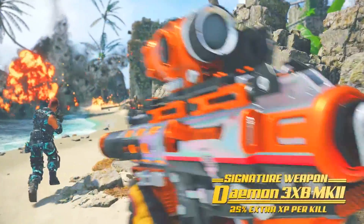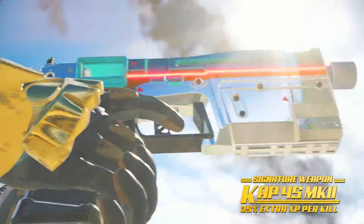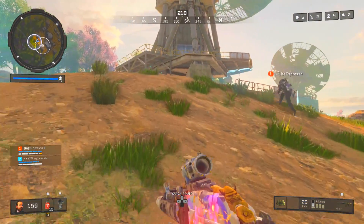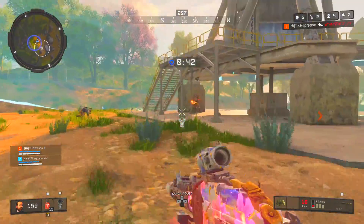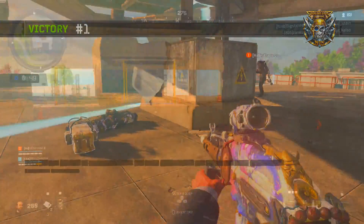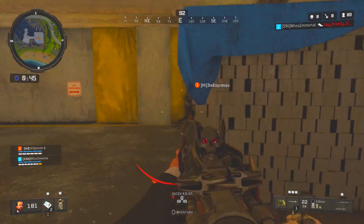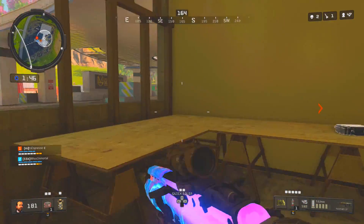For Operation Absolute Zero we saw the Daemon 3XB and the SWAT RFT introduced into the game through those tiers, but there are also the Mark II variants of the Daemon and the SWAT now available in the reserves — so even if you didn't get those weapons in Operation Absolute Zero, you can still unlock them through the reserves. So really if the Blinding Glory, the Tactical Unicorn, and the Black Knight end up coming to the game, we're gonna have zero exclusivity outside of the Rampage and the Switchblade for Grand Heist. Moving forward, I really wouldn't be surprised if we also see those added into the Black Market in some alternative way as well.